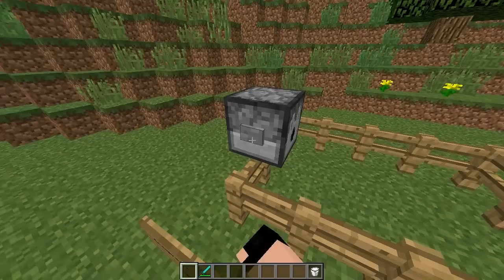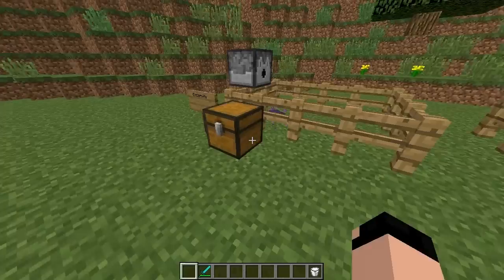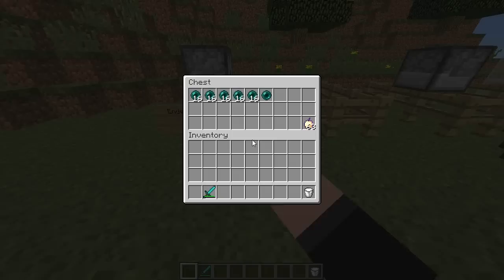First thing we're going to look at is the new Endermite mob. This mob looks basically almost exactly like a silverfish — it has a very similar design, a purplish color, and ender particles. The way it spawns is every single time you teleport with an ender pearl or every single time an enderman teleports, you'll see one of these things appear.